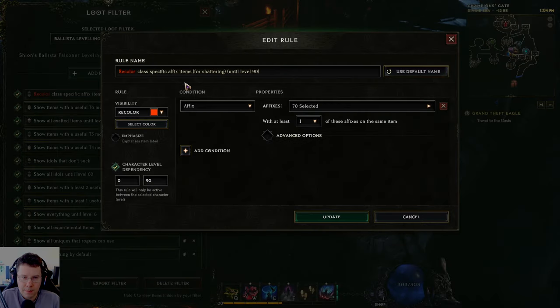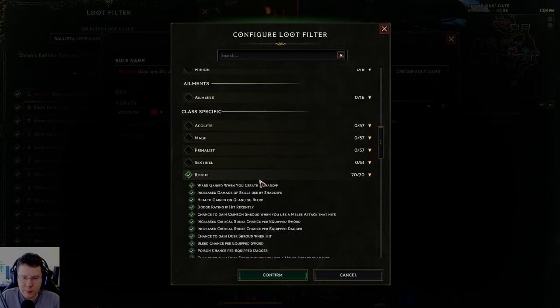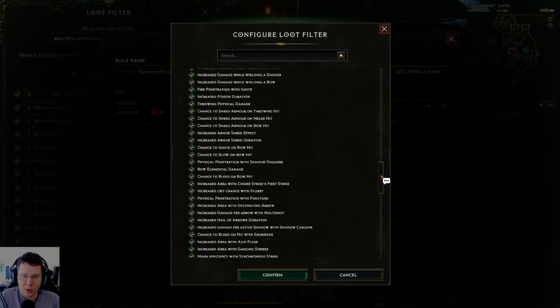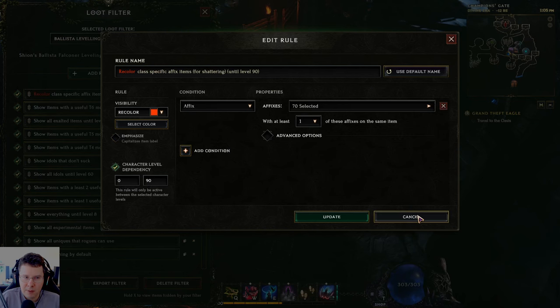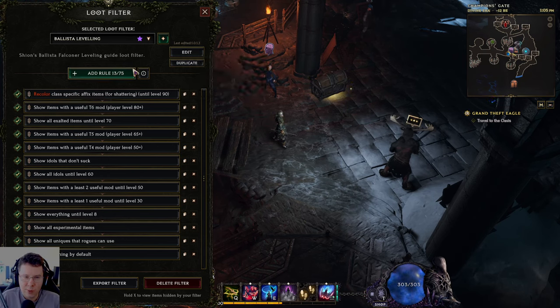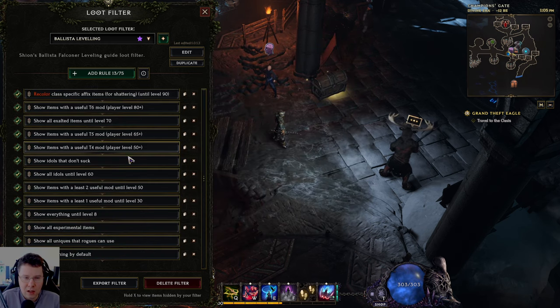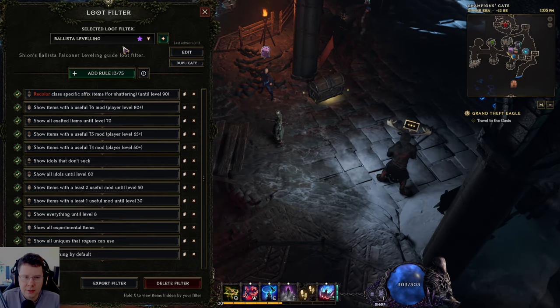I'm recoloring all items I want to shatter that have rogue-specific chest modifiers — not because I want to use these, but because I want those shards. If I find an item with one of these mods and I want to use Glove of Chaos, I need a shard to chaos it, so you want at least a few shards of all these in your stash at all times. That's why I recolor everything. Feel free to change this yourself — it's in the video description so you can import it. I put it in a Pastebin; you can import it by clicking the plus, doing paste clipboard content, and pasting it right in. I'll update this to include other mods you want to shatter, like potion cleansing stuff.